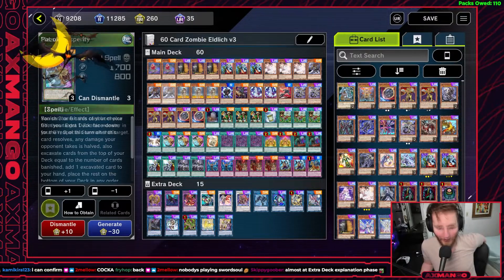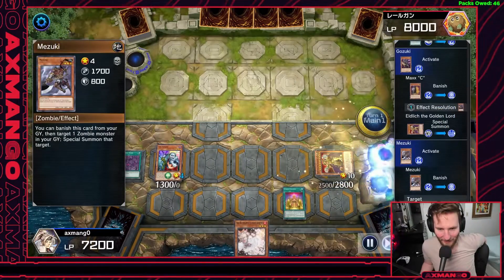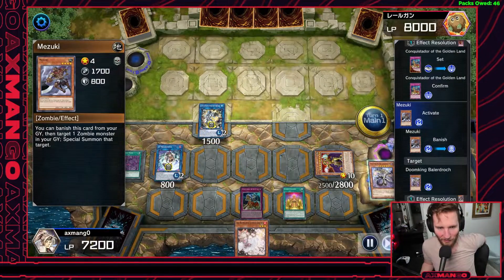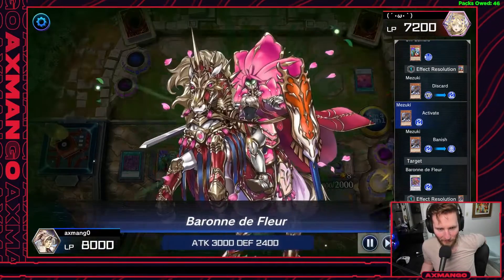Matsuki we usually play at two, but in this profile we're playing it at three, because you could just keep milling them and keep using their effect to special summon more zombies from the graveyard — it's not once per turn, so all you need is more copies. Basically with Zombie World, even your non-zombie monsters could be summoned off Matsuki.